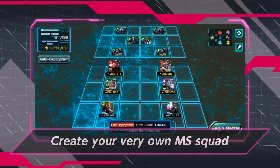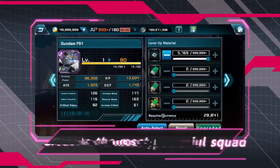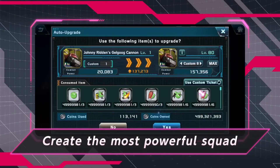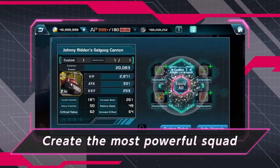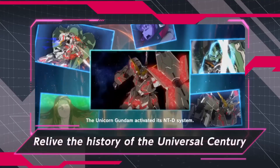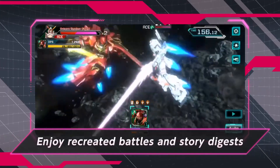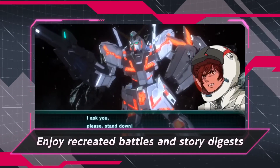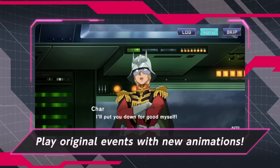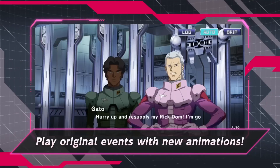Next is the Zaku 1, from Mobile Suit Gundam: The Origin. It increases the damage of Zaku-type mobile suits in your party by 22% for 20 seconds, has a single target attack with a modifier of 578%, and increases physical damage when evading 30 seconds after the start of battle. Lastly, the Unicorn Gundam from Mobile Suit Gundam UC increases damage of machines using Psycho Frame by 22% for 20 seconds. Its EX skill has a 433% single target attack that ignores defense, and also increases beam damage when receiving damage after 30 seconds at the start of battle.